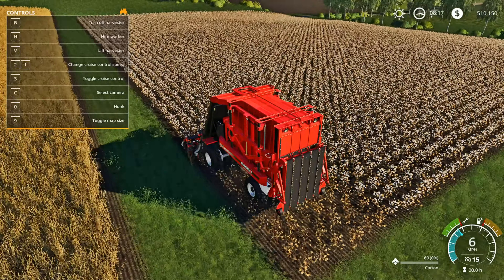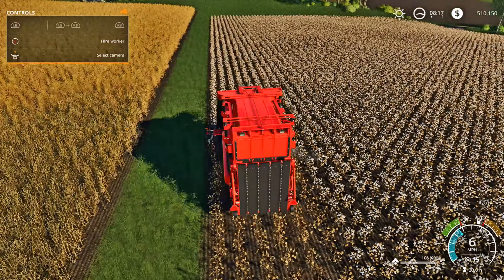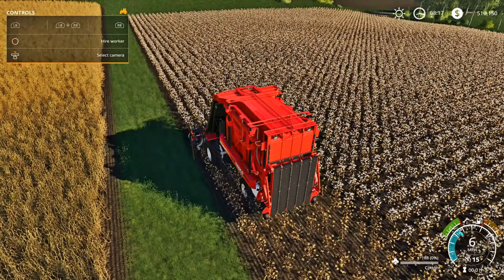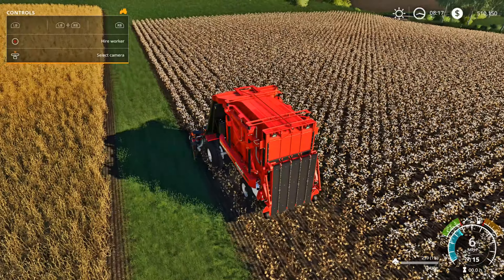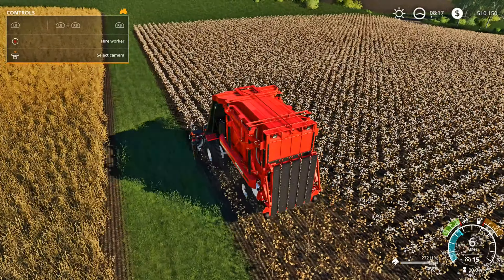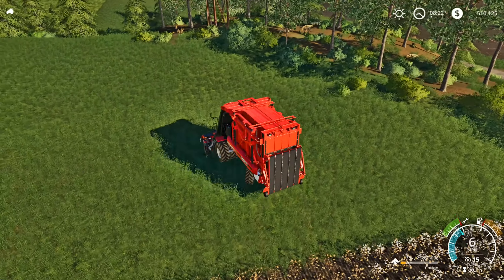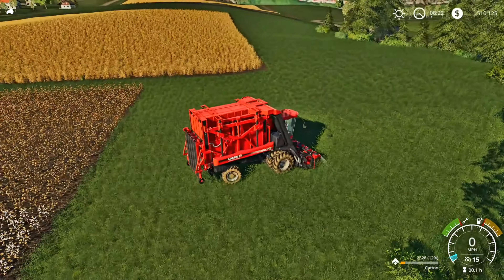Next, hit B to turn the harvester on, then just start driving across the field. You can extract bales from the harvester even if they are only partially filled — I believe it needs to be at least a half bale before you can extract it. This is how you harvest cotton: unfold it, turn it on, and start going. I'll come back once I have at least a half bale.